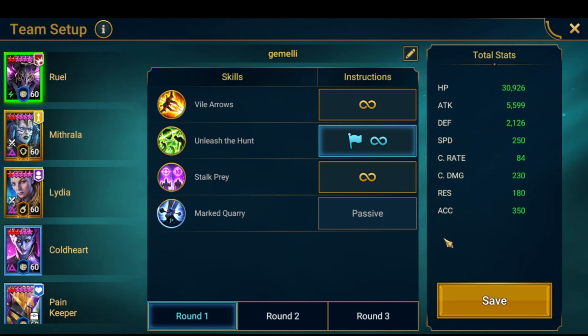The main thing to pay attention to is that the boss's speed is at 250. I built Rule at 250 speed. You don't need 100% critical rate because he has a 20% aura, so you only need 80% on him. I went with 230 critical damage and he still does the job, even though I dropped his attack.